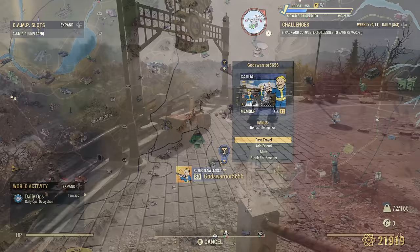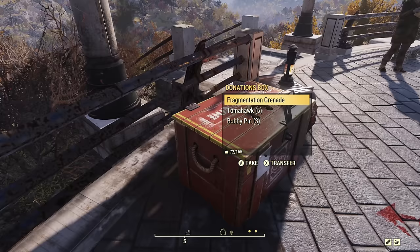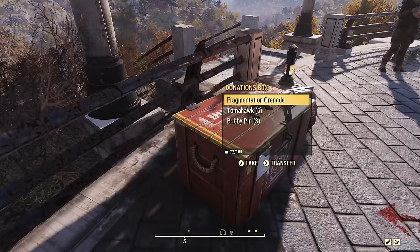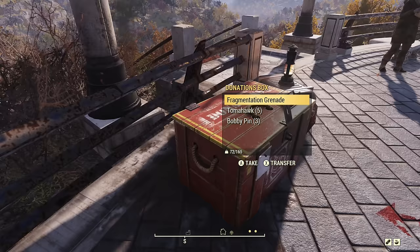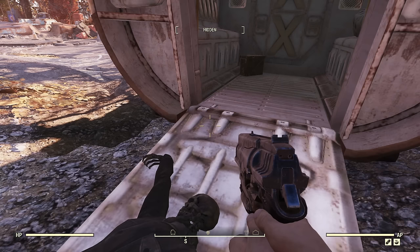Next up we have donation boxes, still right here near the vault at the top of the stairs. These are yellow or red crates found all over the world where other players can leave extra stuff for you — healing items, weapons, ammunition, whatever. Even if other players don't leave things, the game will still generate items in them. You'll find ammunition, plans, armor pieces, weapons, all kinds of stuff. As a new player, just pick up everything — loot all. Free stuff right out of the gate.